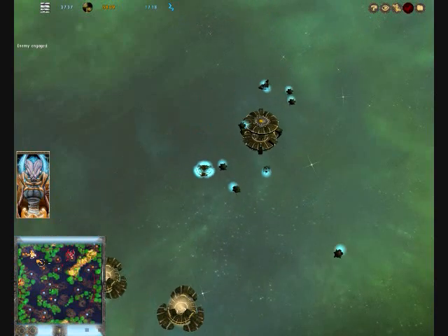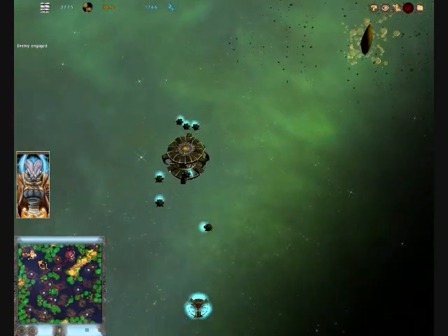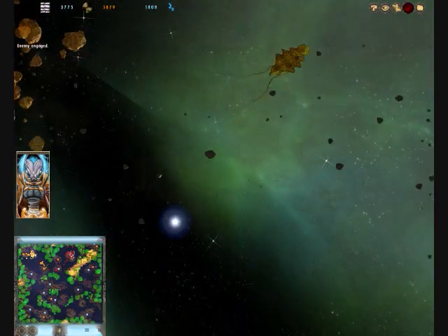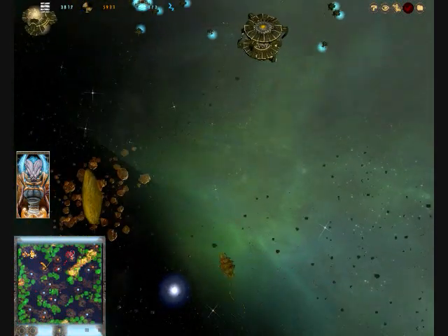There goes my little fleet. Now the Sov have probably the weakest ships in the whole game, so they rely more on mass numbers of ships rather than building quality ships. And as you can see, there's that little creature. Looks like he's wandering off. There's his little mate.